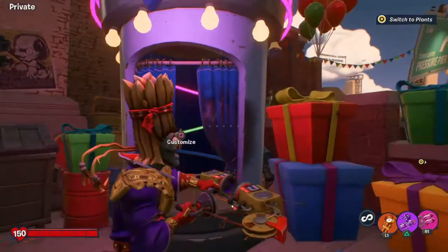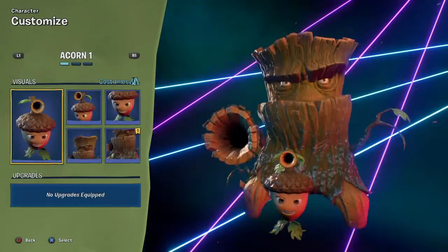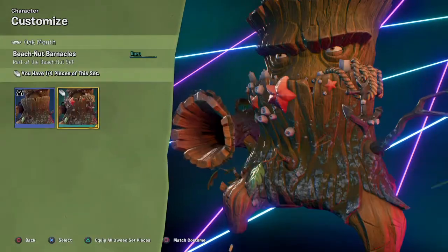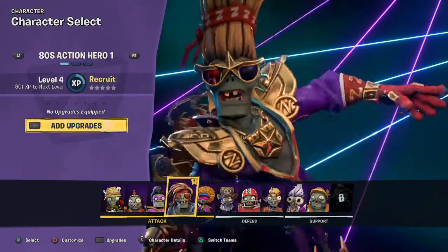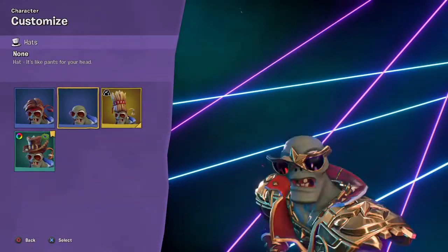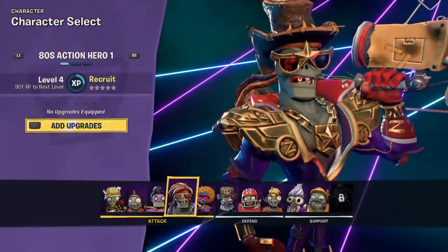Now I'm going to equip them on my characters. I equipped one on my character. I'm going to equip another one on my other guy. Now I have a snake hat.